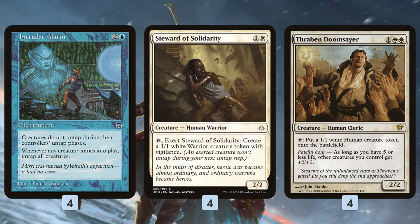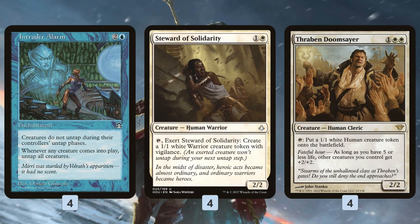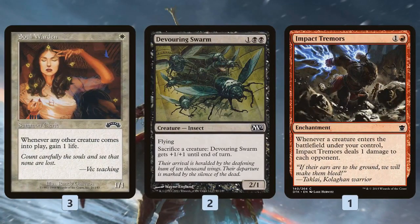The sweet thing about this deck is it has some plans to make the combo win right away. One of the downsides of Intruder Alarm with Steward of Solidarity or Thraben Doomsayer is normally after you make all those tokens, you have to pass the turn and let your opponent cast a Pyroclasm or Anger of the Gods or something like that. But this deck has options for killing the opponent on the spot.